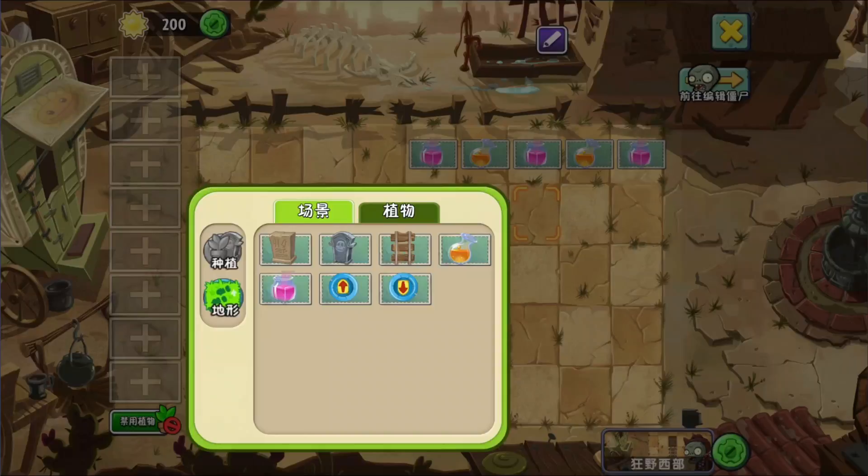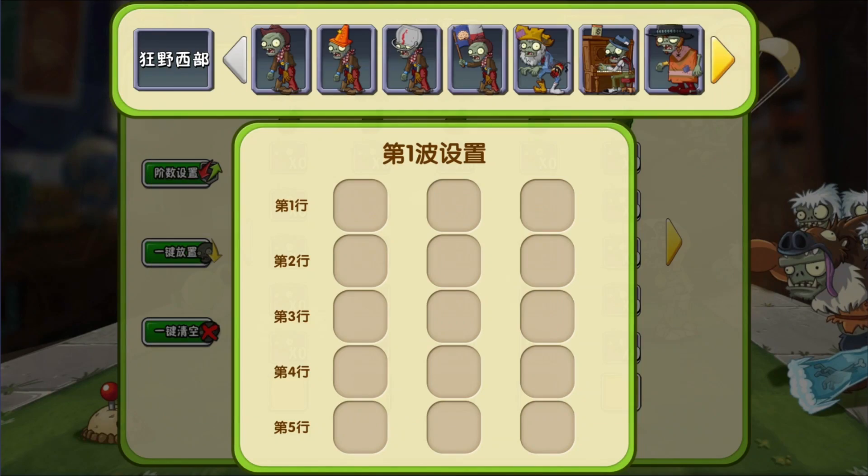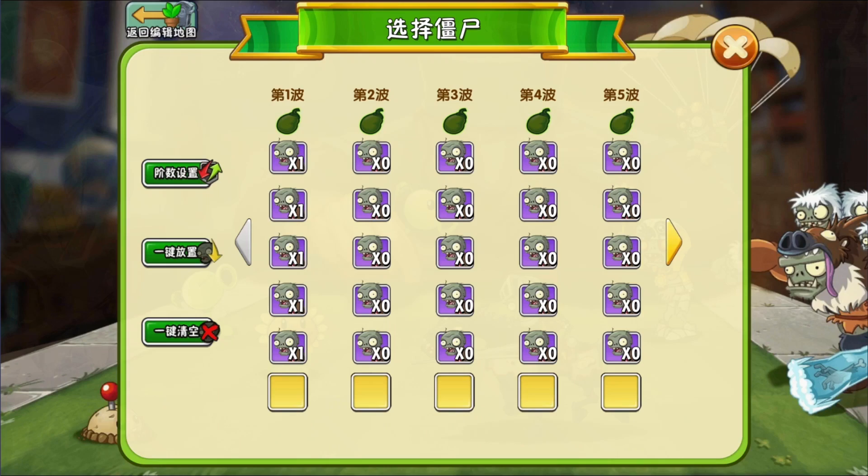So I had this funny idea for our last level. I realized you can use chickens on their own as zombies, so I placed some potions and the rest was history.